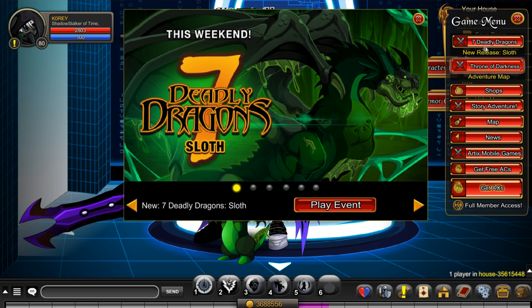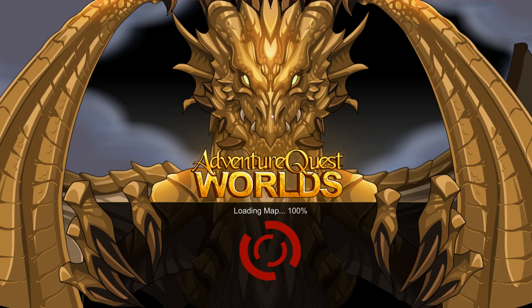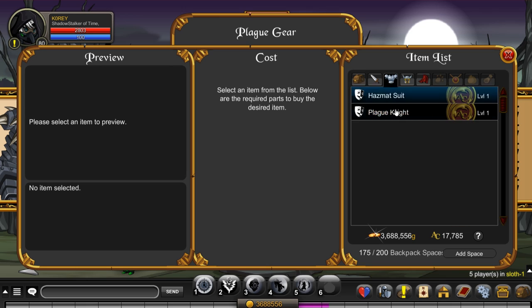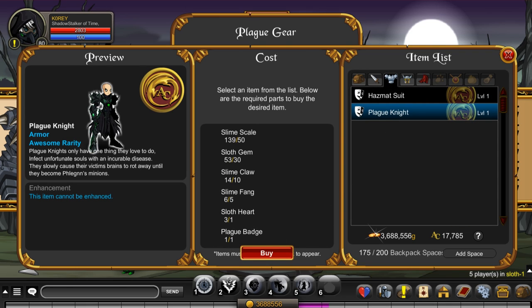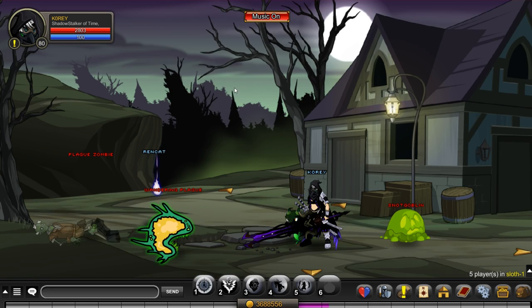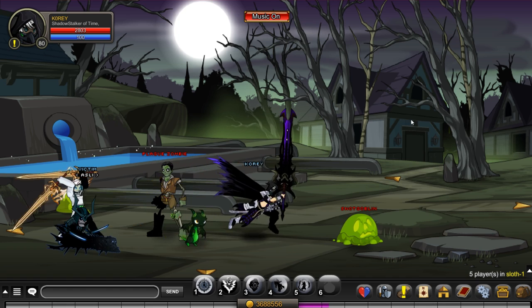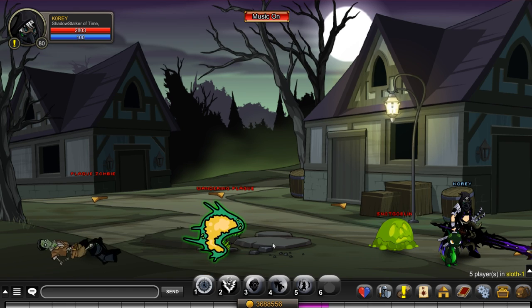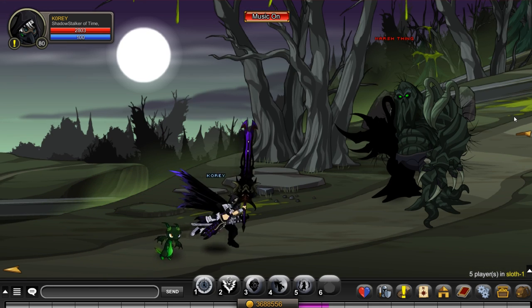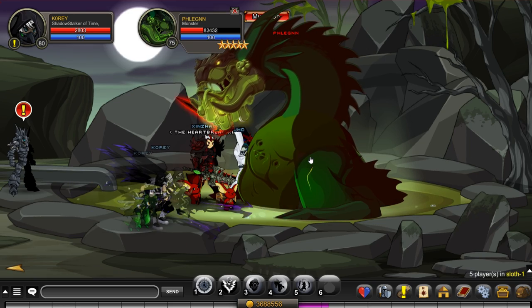Alright ladies and gentlemen, so first thing you need to do is go to the shop. This armor right here — you see I have the plague badge. The plague badge now drops off the boss you find in the final area. The item wasn't in game when I was streaming this event and when I was mainly playing the whole event, so feels bad man. But it's in game now and it dropped 100% of the time when I was farming the boss.